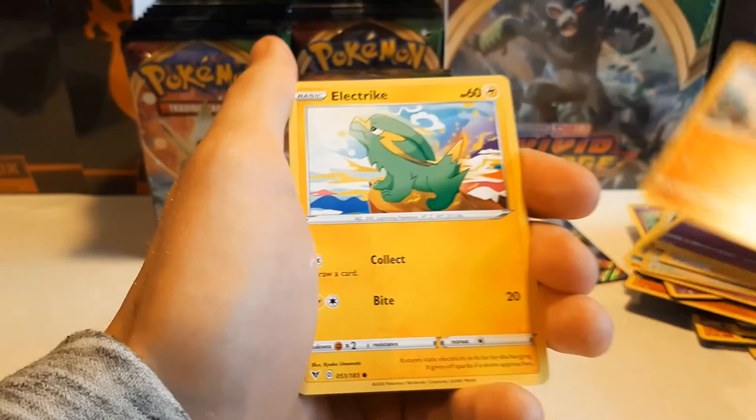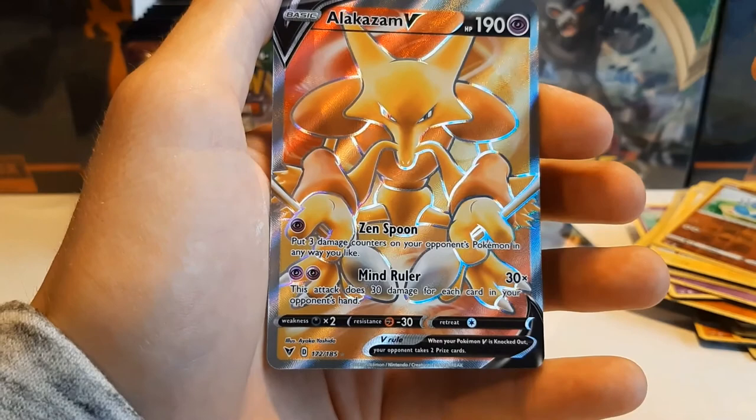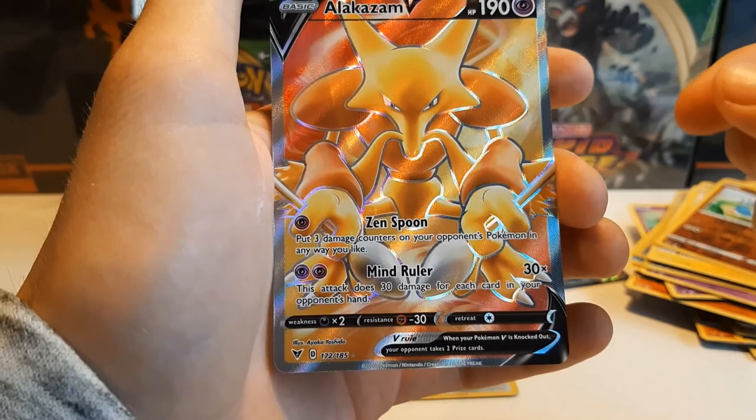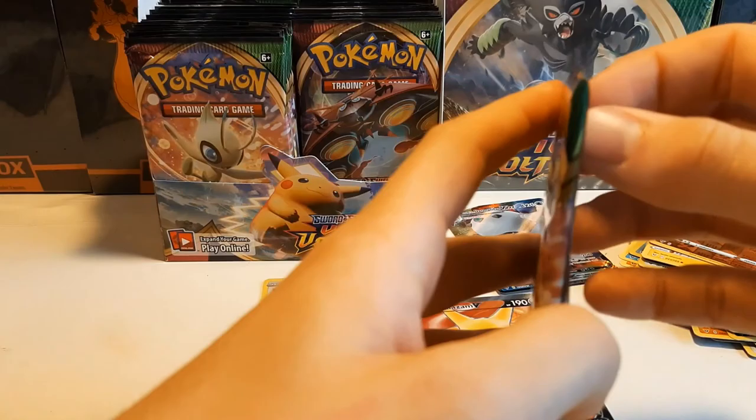Exeggcute, Wooper. And a full art Alakazam V — look at that! Oh, that's amazing, I love this card — it's so yellow, so wow. Nice! So we already have a VMAX, a full art, and an Amazing Rare. What else could we ask for in the first few packs?